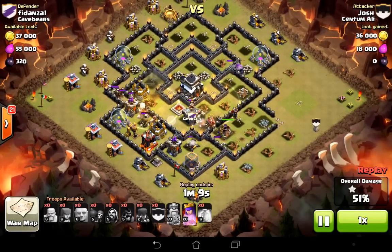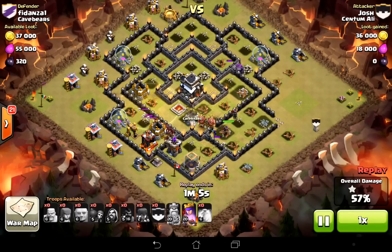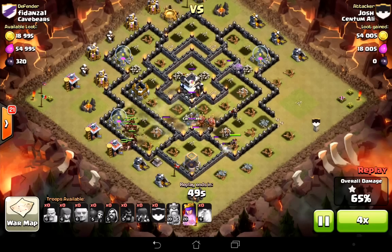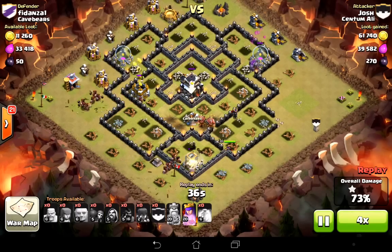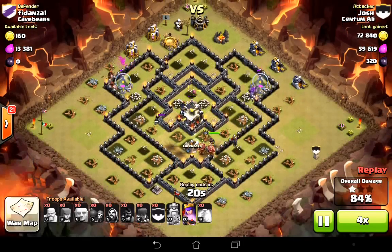There are actually double giant bombs in this base, but they're so badly placed that the hogs just go straight past them. There they go getting detonated now, but it's way too late. And that's it — so again, another fantastic attack, really just a textbook attack basically.